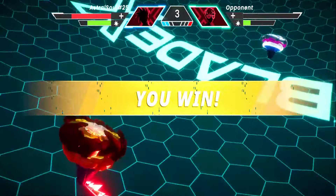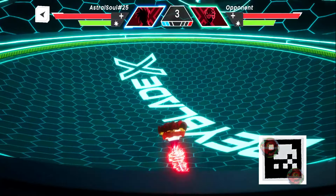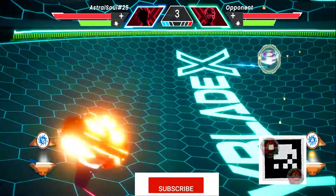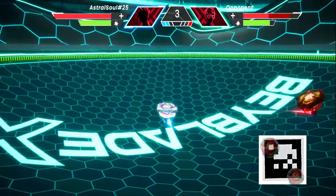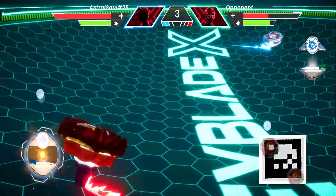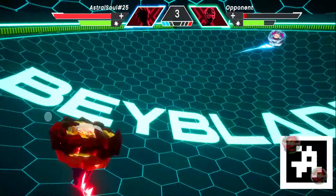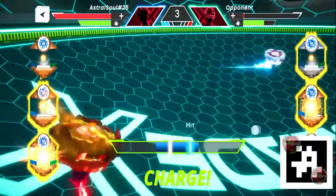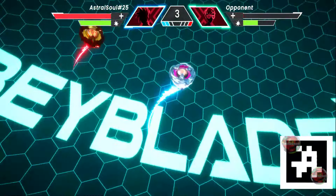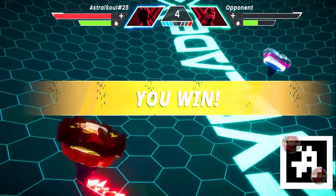Here comes another max heavy attack — that will be enough to beat off Tusk Mammoth. What an amazing finish at the last moment! Here comes Sword Phoenix into round four. Let's try to do a perfect launch — it was a great launch. Here comes the super heavy attack from Sword Phoenix, decreasing the stamina of Tusk Mammoth to half. We need to charge up our Beyblade again, clicking on the charge button again and again to gain more stamina.